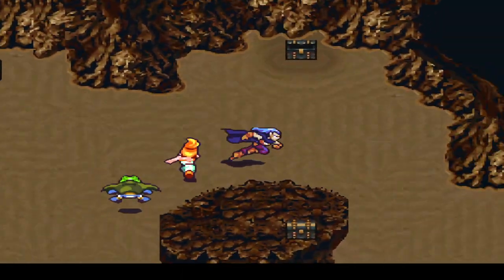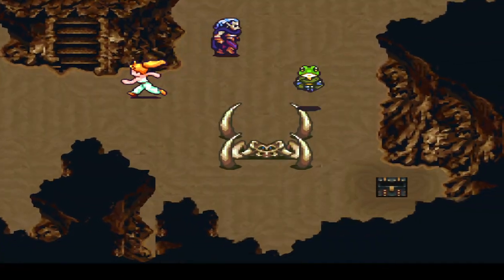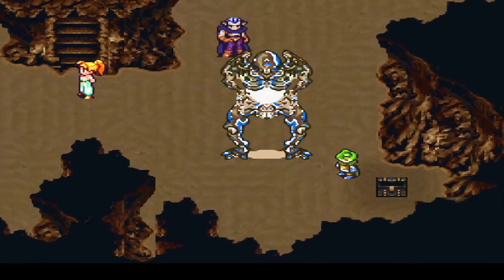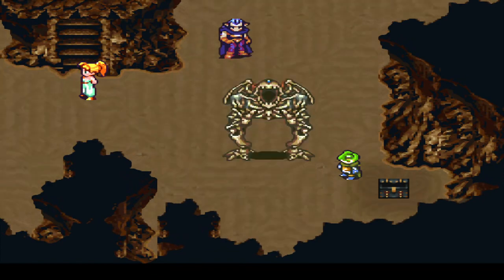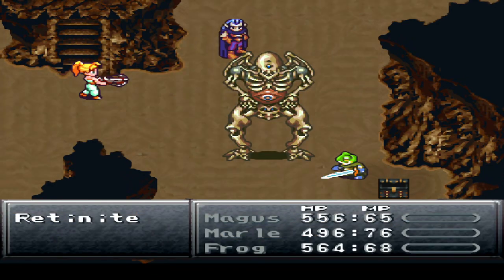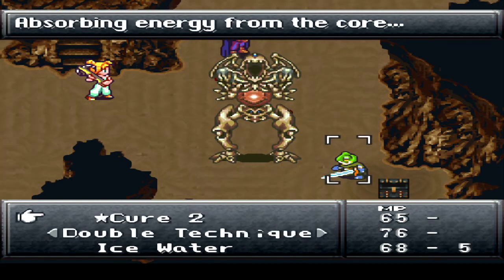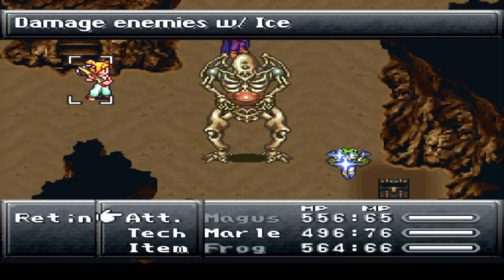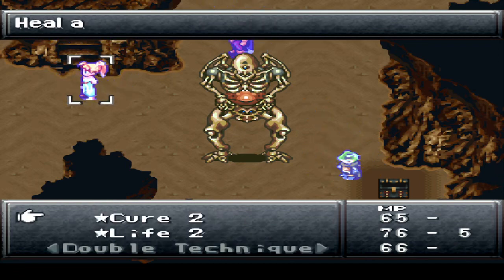All you need to do to initiate combat is just run into the thing itself and then you'll be good to go. Grab all the items here first. Including the one on the little land mass here. Well, don't you look familiar? Pretty much is Zombo here, more or less. Boss time! I want to get healed up here first, because I took a little bit of a beating from the ground before there.